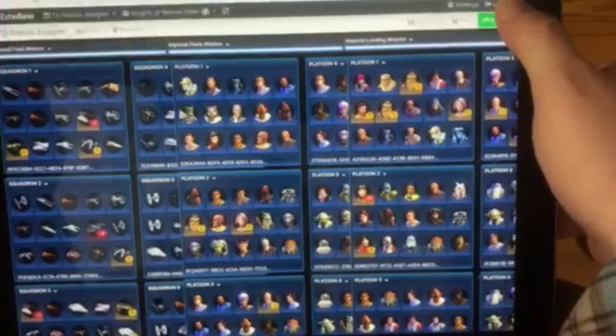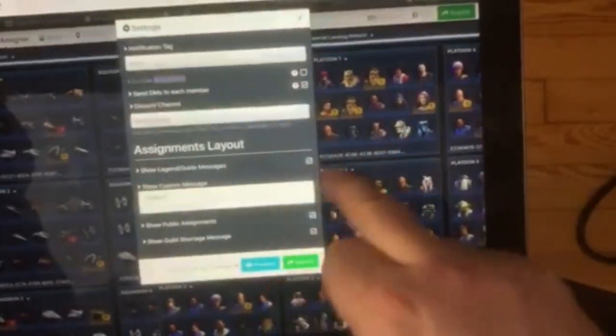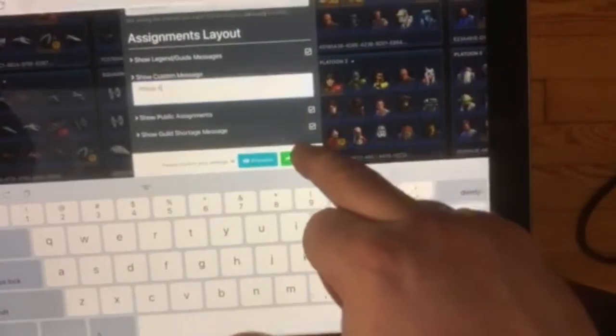Now we click submit. It sends DMs to each member. Change this to phase six and submit. All good.